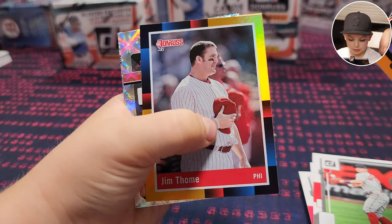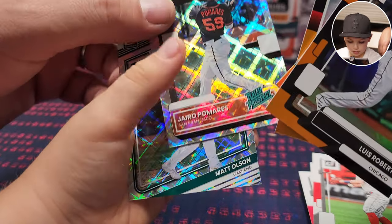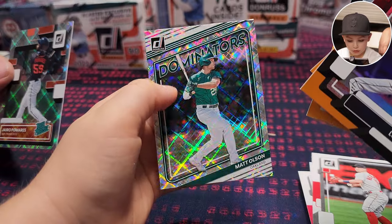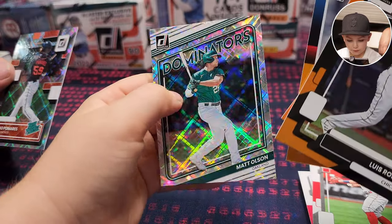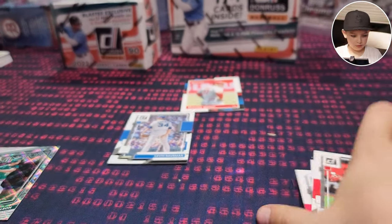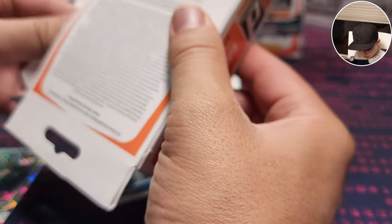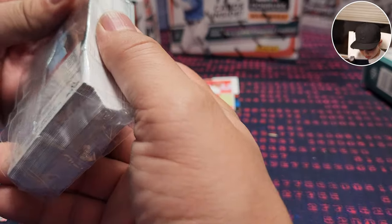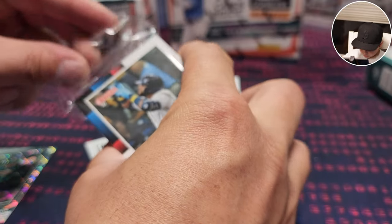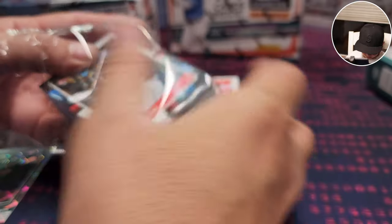Rookie Mookie Betts. Rated rookie — Matt Wilson. What are these? Those are just like inserts. These are the Donruss inserts. These are nice cards, they're kind of cool. Not bad for a Panini — for unlicensed, I mean, they're alright. Rafael — not bad.